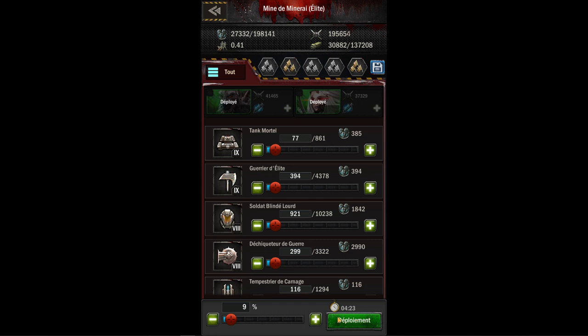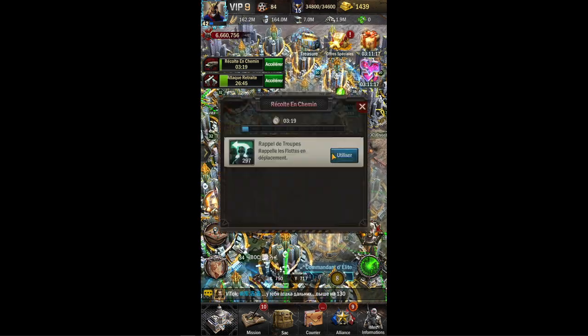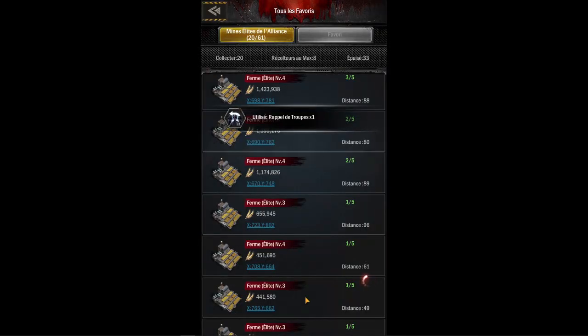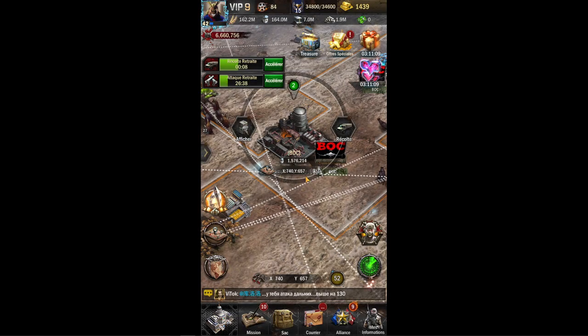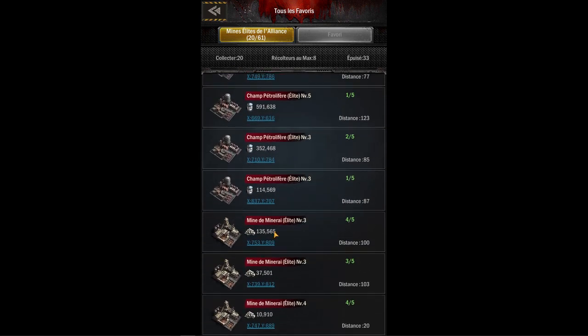Je vous ai fait un exemple sur une sélection. Si vous voulez le faire avec une seule catégorie de troupe, vous pouvez ensuite envoyer et ça ira dessus. C'est la même chose pour toutes les mines, que ce soit des mines de minerais, de pétrole, de nourriture, ou d'acier — du moment qu'on parle de mine élite.